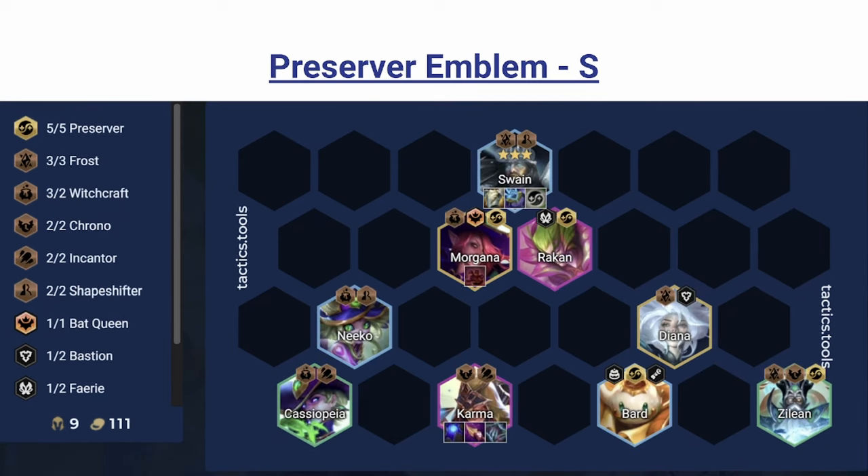Next we have Preserver, which is also incredibly flexible and incredibly powerful — it's thrown into almost every high-cap comp. If you want a specific comp, you can look to play Swain Preserver. The comp revolves around Swain being practically unkillable and buying enough time for your damage to creep up and kill everyone. One important aspect is Karma, whose healing keeps Swain alive. The 8% max health healing when she kills something is incredibly powerful and scales really well with a unit that has infinite scaling health.